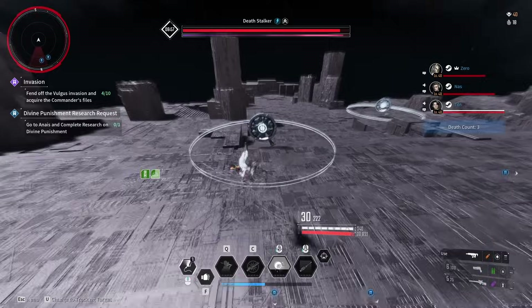Beyond the skulls spawning green rings, the normal homing skulls, and the normal adds that follow and try to knock you out of the circle, that's pretty much it. Just make sure you find the totem that is closed, capture the ring, and you can go back to DPS.